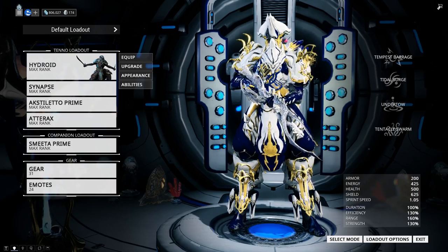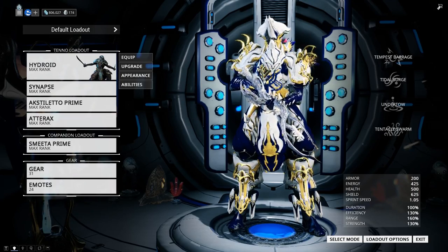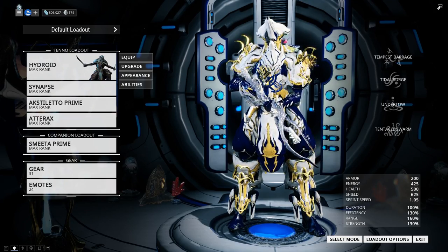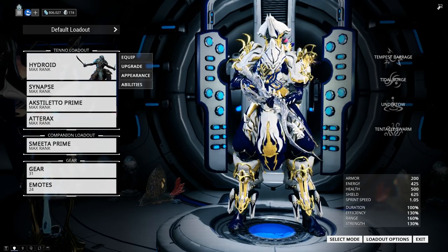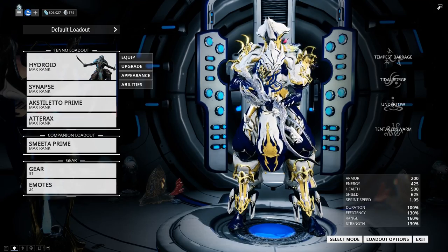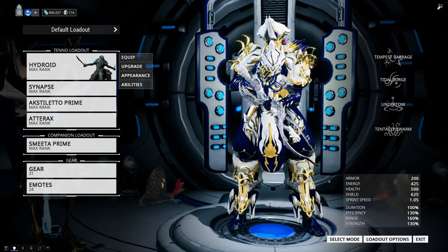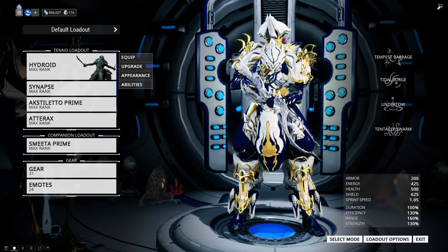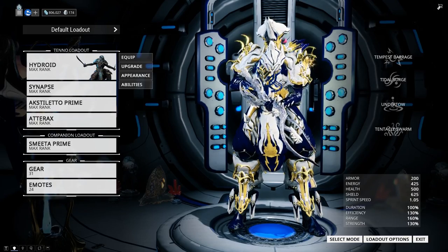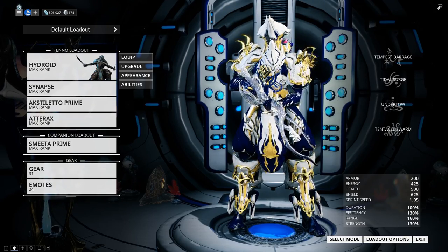I was happy to see that Digital Extremes updated him and gave him some love, and I was actually satisfied with the result. So let's get right down to it. His base shield and armor got a buff, making him a little more tanky. His shield is now 375, up from 345, and his armor is now 200, up from 65 — so that's a pretty big jump for his armor.